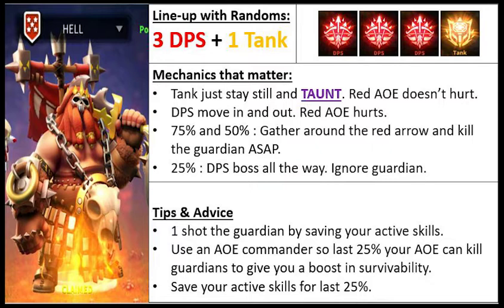My personal line-up recommendation for Tokni is 3 DPS and 1 tank. For tanks, the entire fight you only do 2 things: taunt and don't move. At 50% and 70%, move into the blue circle with your teammates. That's it — rinse and repeat.